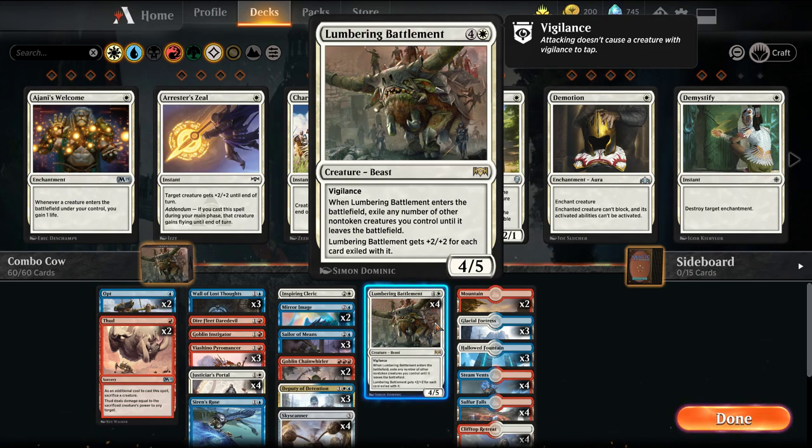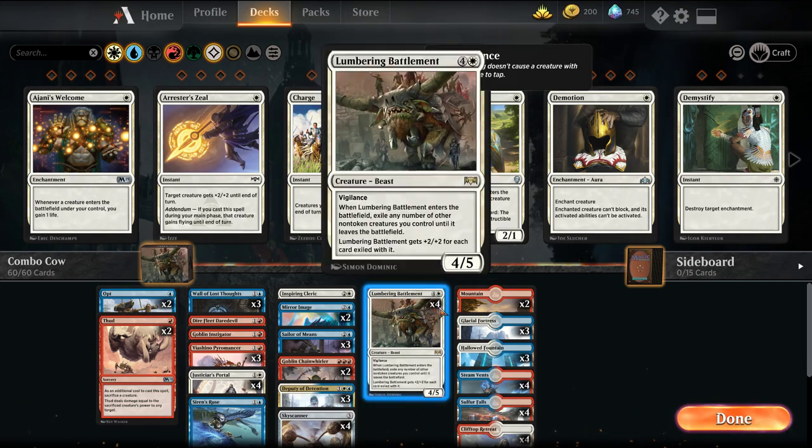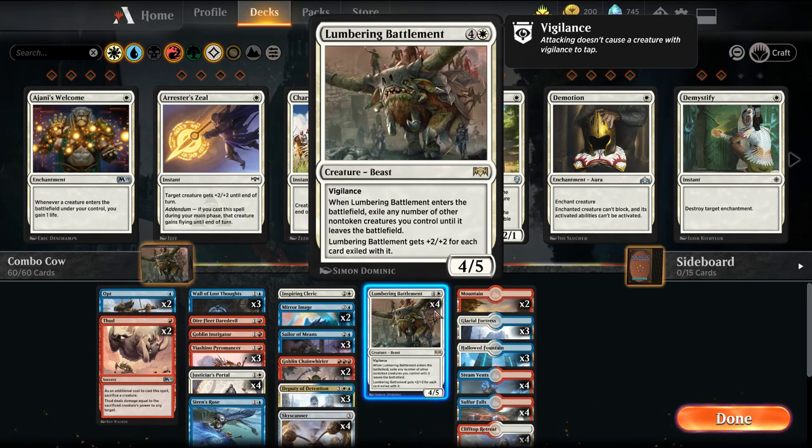This is a combo deck featuring creatures that will allow you to either infinitely draw your deck, infinitely mill your opponent, infinitely create goblin creatures, infinitely deal damage to your opponent, infinitely gain life, infinitely gain mana, and infinitely board wipe your opponent. It's all centering around Lumbering Bombardment.